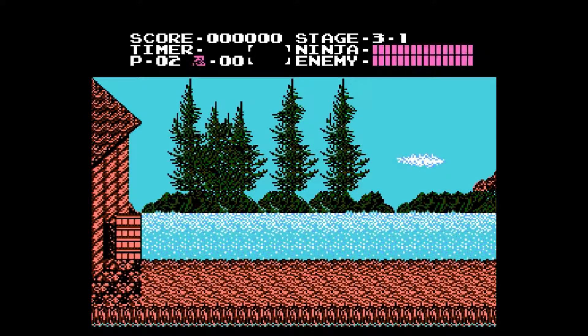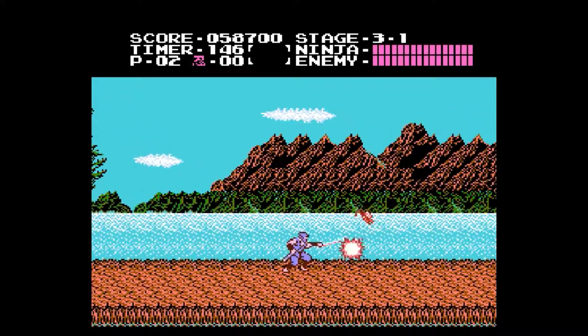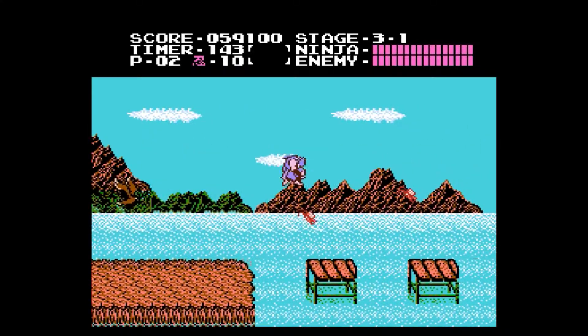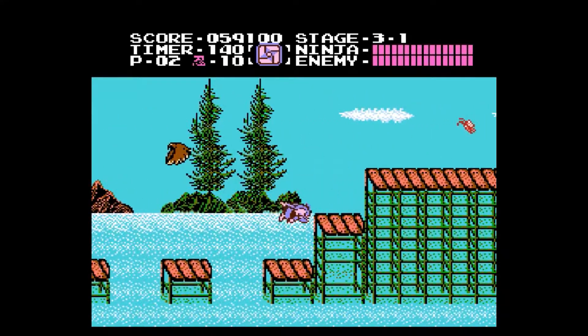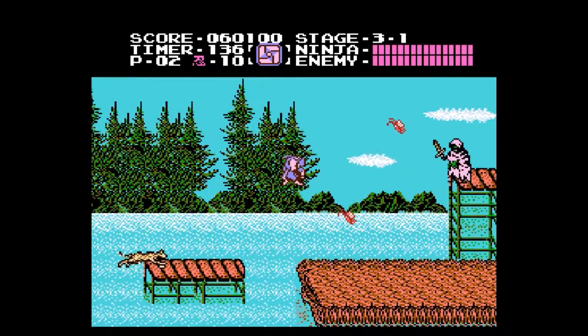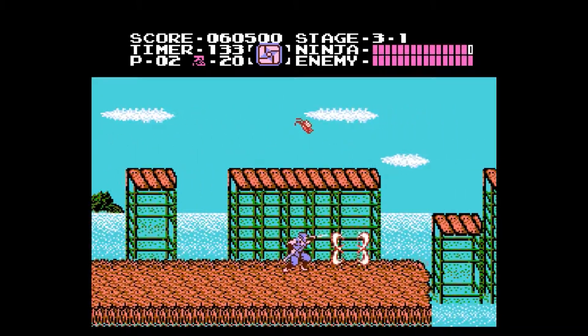Ninja Gaiden! On to 3-1. This stage introduces one of my least favorite enemies in the game, which are the birds. We also get that clock item, which is not necessarily a sub-weapon — it's more so like a screen power-up where it stops all the enemies in time. Again, very similar to Castlevania.